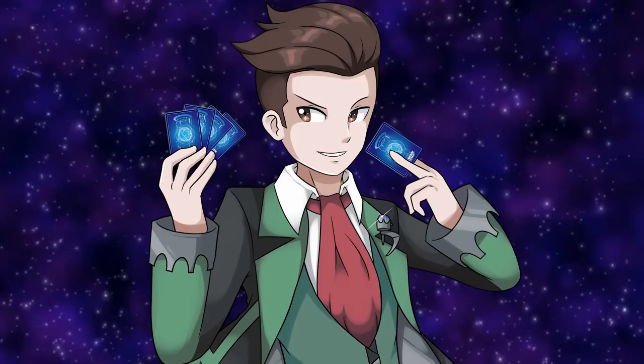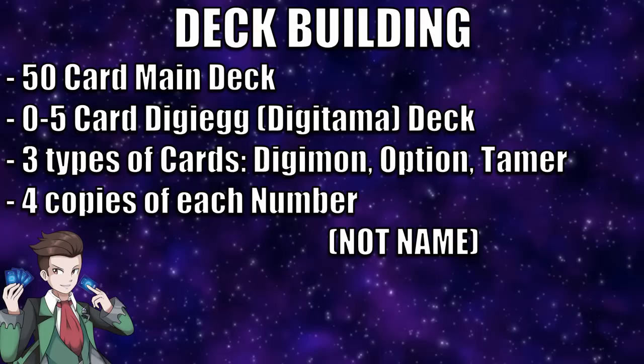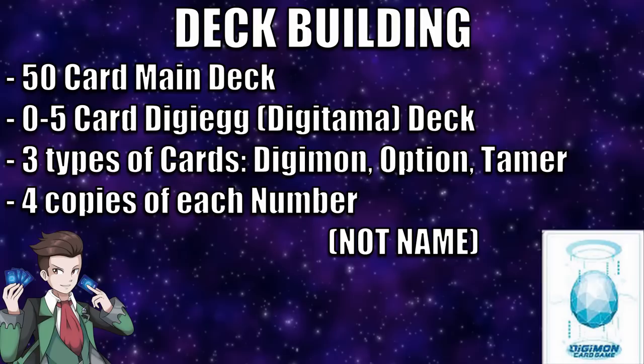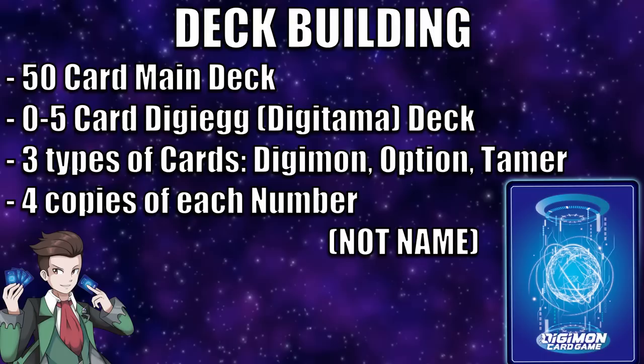Deck building in the Digimon TCG is very simple. You have two main types of decks. You have the 50-card main deck that contains all your Digimon, option cards, and tamer cards. Separate from the main deck, you have the 0-to-5-card Digitama or Digi-Egg deck. In here, you'll find examples of baby Digimon that only appear in the raising area — more on the raising area later. An important rule is that you can only include four copies of any one card in your deck.